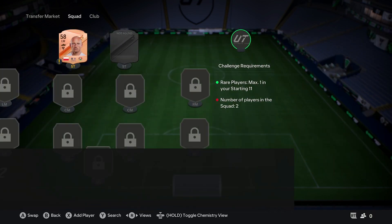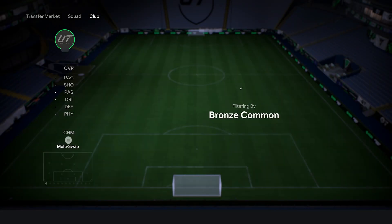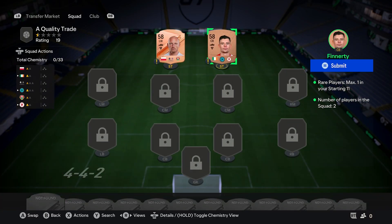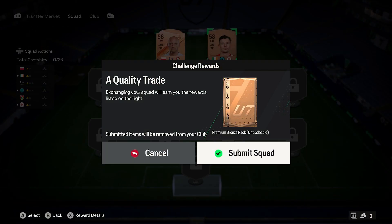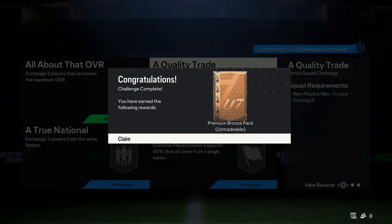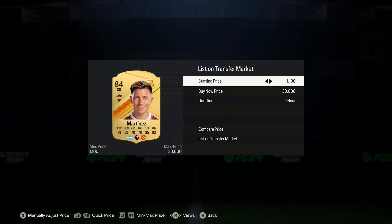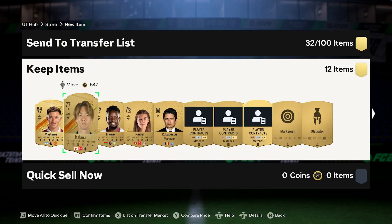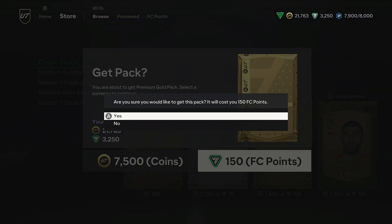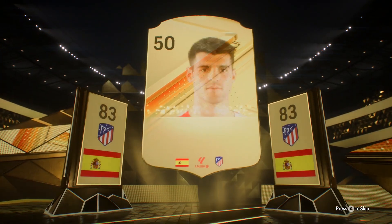It may seem simple to grind SBCs — just complete as many as you can. Except not every single SBC is created equal, and there are a few things you should be doing to make life a lot easier. With the SBCs that are there, they are laid out in the same way: there is a certain reward, whether that be a pack, player, or something else, and in order to get that reward you need to complete the challenge. Some challenges are more difficult than others, but there's a very easy way — by looking at SBCs that have been completed on a site such as Footbin.